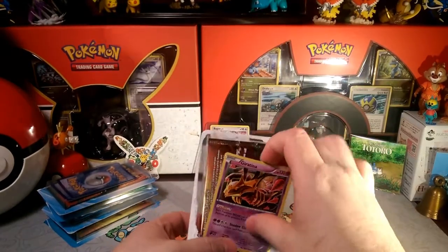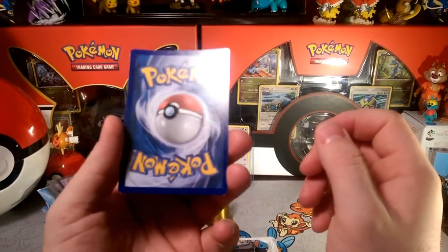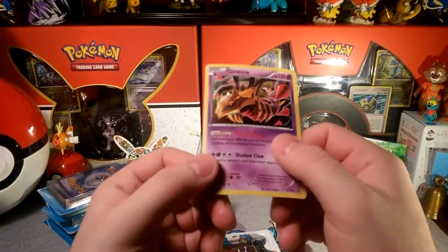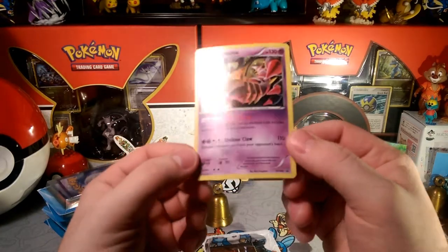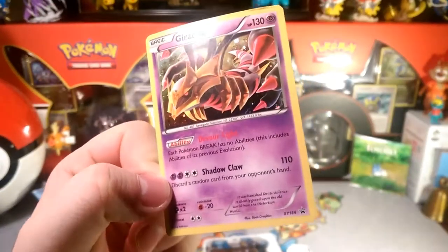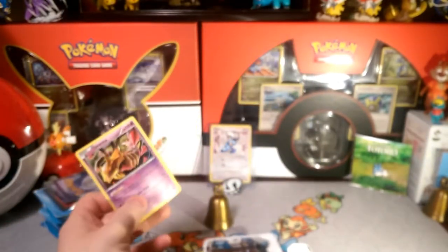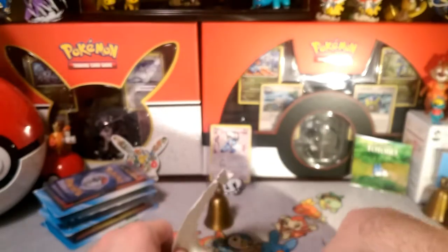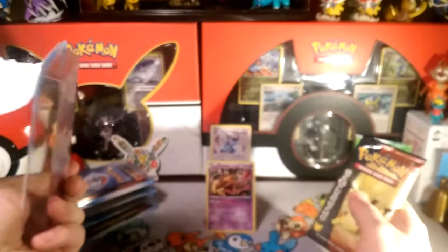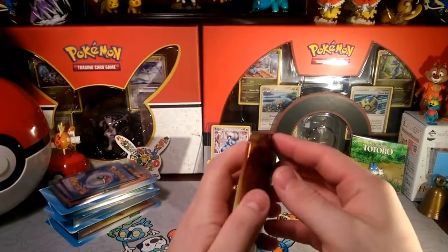We got a Giratina promo — most of these I think are going to be promo cards. This one's not in the best condition; it has some crimping on the top. These are definitely play cards, so if you want a promo Giratina to stop those Greninja Breaks in your deck, this is not a bad idea. If you're going to play the card, the damage won't matter. We got the Giratina promo with the Break Light ability.